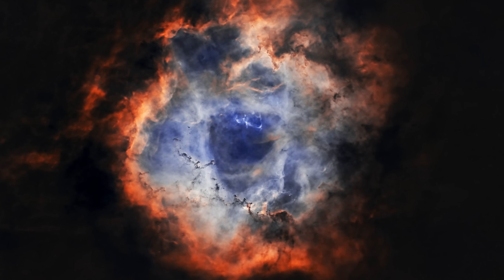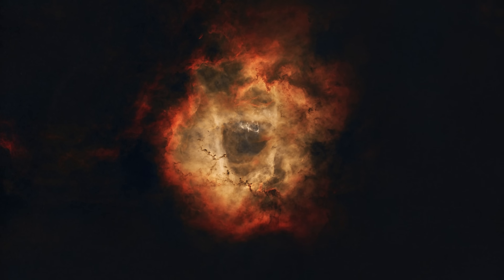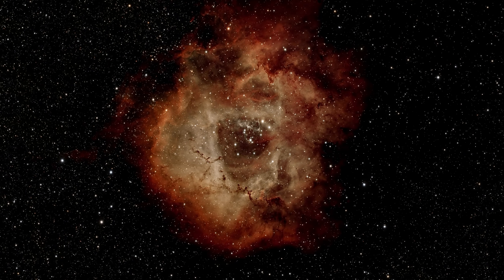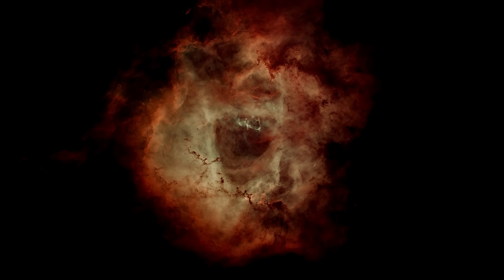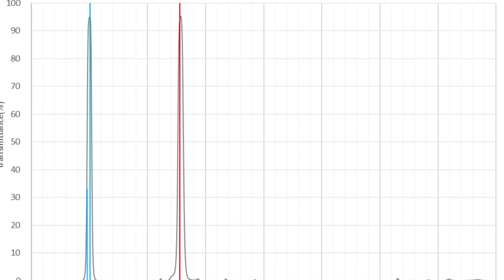The Rosette Nebula is a vibrant star-forming region of collapsing clouds of gas and dust. The stars in the NGC 2244 cluster are the driving force behind the nebula's structure. These massive O-type stars emit intense ultraviolet radiation and powerful stellar winds, which ionize the surrounding hydrogen gas, causing it to glow and carve out a central cavity in the nebula. This cavity gives the Rosette its characteristic open, flower-like shape. The nebula's intricate details, such as dark dust lanes and dense clumps called Bok globules, are shaped by the interplay of stellar radiation and the surrounding material, creating a stunning cosmic tableau that resembles a blooming rose in the heavens.